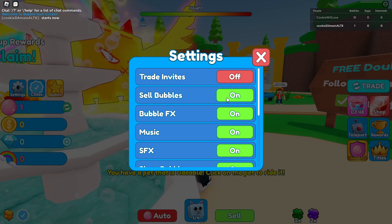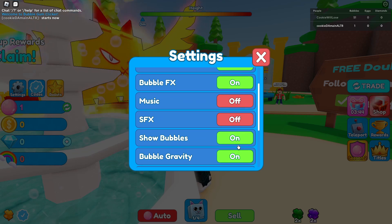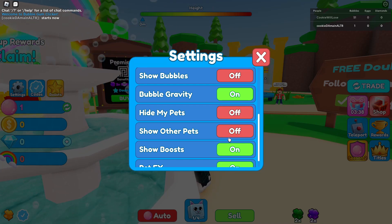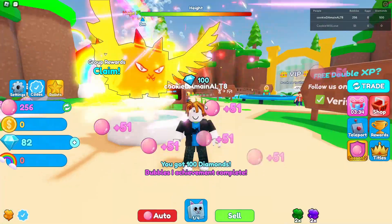I'm gonna go ahead and turn off trades since there's no point in having them on. Turning off music SFX, show bubbles — actually we do need bubble gravity. Show my pets and yeah, that's pretty much it. Right now we just have to go ahead and get a lot of coins.